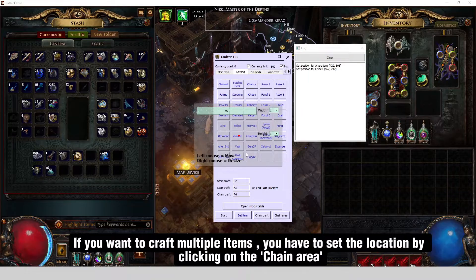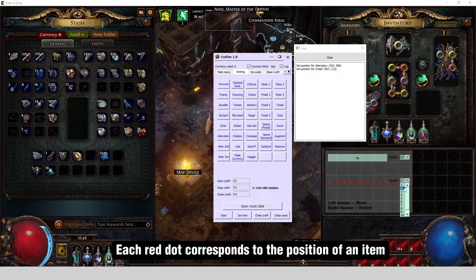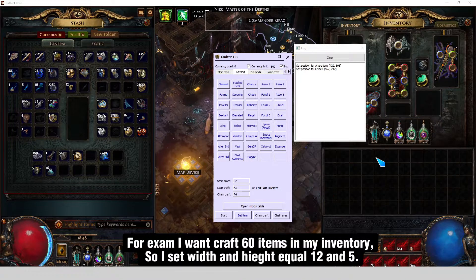If you want to craft multiple items, you have to set the location by clicking on the chain area. Each red dot corresponds to the position of an item. For example, I want to craft 60 items in my inventory, so I set width and height equal to 12 and 5.